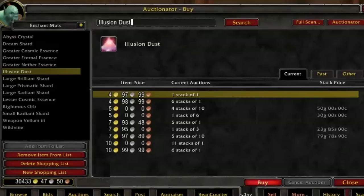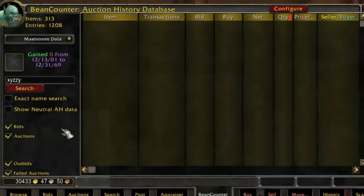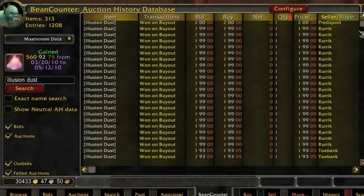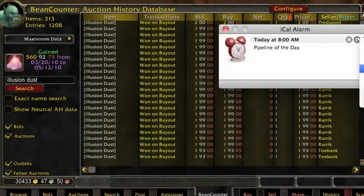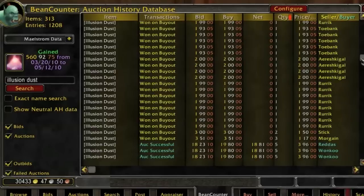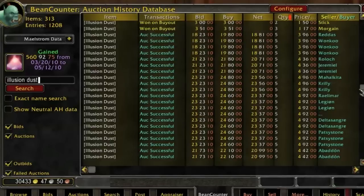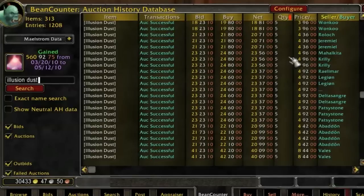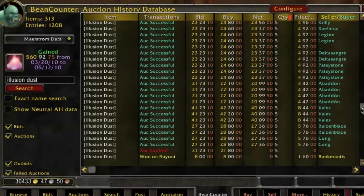Now I'll just show you the opportunity. I mentioned that they're often undervalued, so have a look at the price I'm actually paying. In Bean Counter you can see that I've been buying fairly consistently and frequently, mostly in singles, at the price of two gold. I've got tons and tons of it bought at that price — you can see just scrolling down the list. Then further back you can see I was selling around four to five gold, quite a lot of it in stacks of five. That's my favorite stack size for best results with enchanting materials.